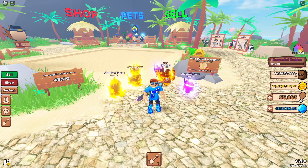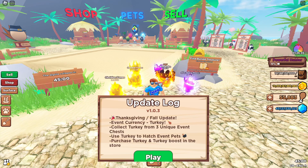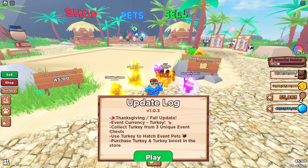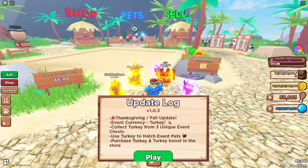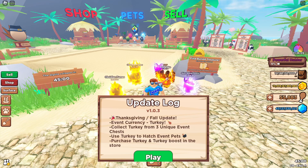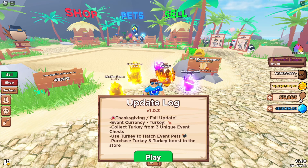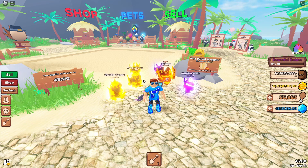We are going to be looking at the update in Treasure Untitled today. Looking at the release log, update version 1.0.3 - we've got the new Thanksgiving fall update. There's new turkey event currency we can collect from three unique event chests: turkey chests, pilgrim chests, and autumn chests, plus a new boss autumn chest. You can use turkey currency to hatch event eggs, and you can also purchase turkey and turkey boosts in the store.